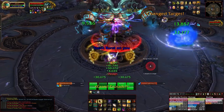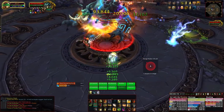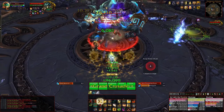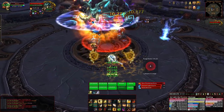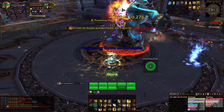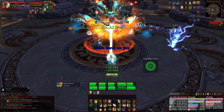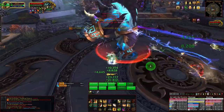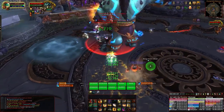After about 3 seconds it will apply a 10-stack debuff to the tank called Static Wound. Every time the tank is hit with this debuff up, it will deal lightning damage to everyone in the raid. You need to taunt as soon as the other tank has the Static Wound debuff. As soon as you see the tank take those debuffs, quickly taunt, and by the time you get it, the other tank's debuff will have dropped. If the tank still has stacks, just use cooldowns and you should be fine.